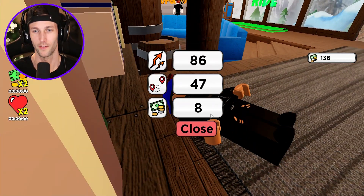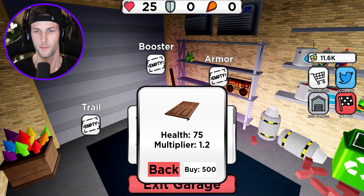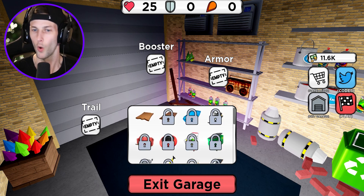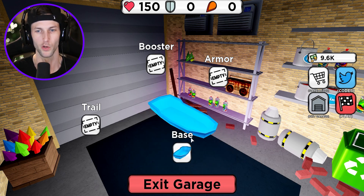That was even worse than the first run - eight coins. Oh my gosh. Okay, enough messing around with these sleds, man. We need to upgrade a little bit. Let's go - how many coins do we have? We have 11,000 coins now. Okay, I've been grinding just a little bit. I kind of just want to buy this blue sled.